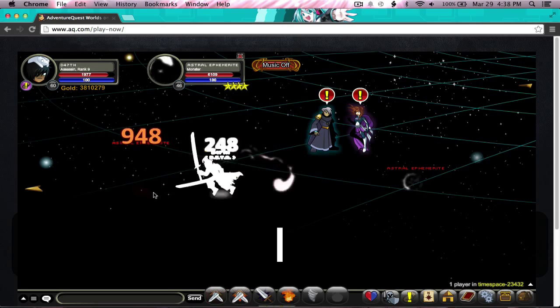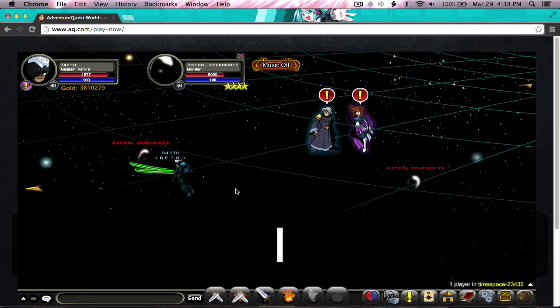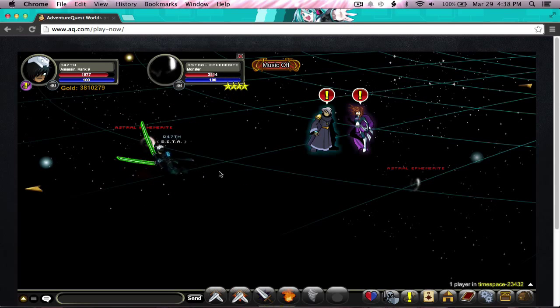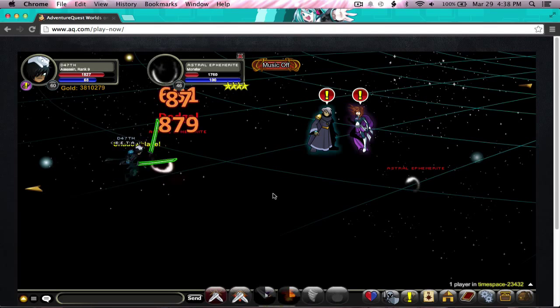So I'm attacking this. Now I use escape, attacking again. Keep on pressing that. I'm basically going to be attacking him faster than he attacks me back. But you don't want to spam this too much because you get disconnected.